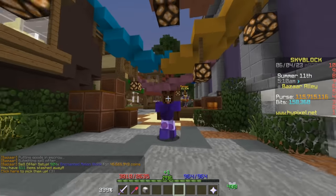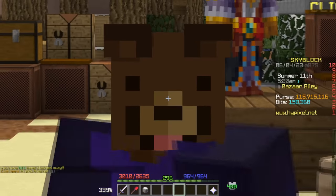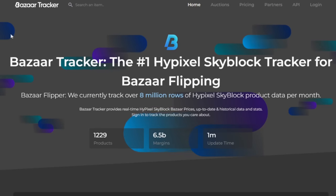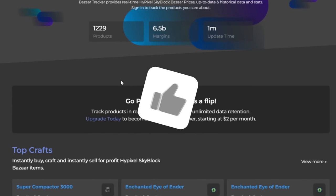Now I want to reveal a website that can show you which items are really good flips — it's going to mind-blow you and it's definitely worth it. We've arrived on bazaartracker.com.